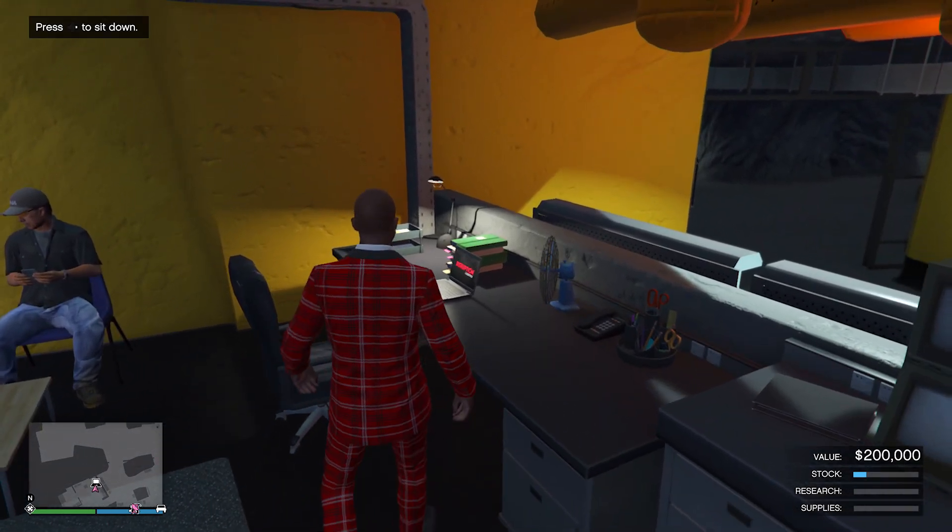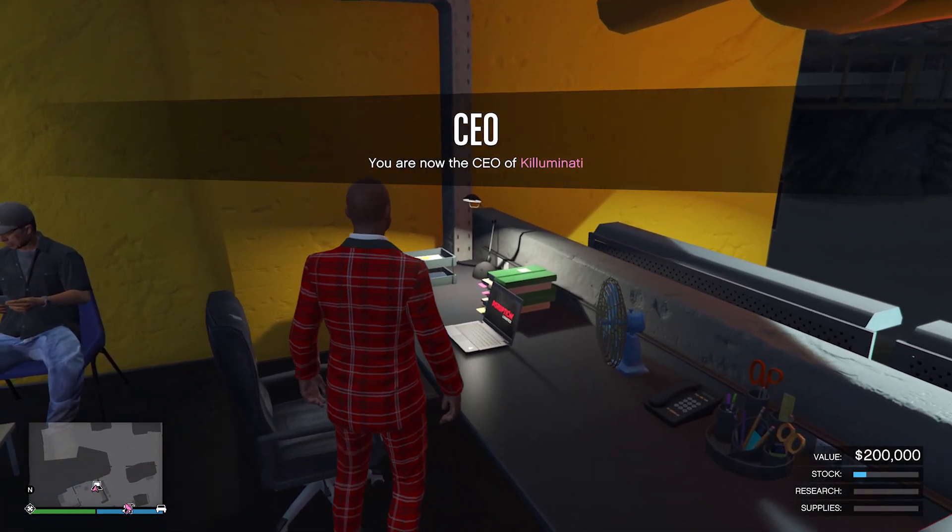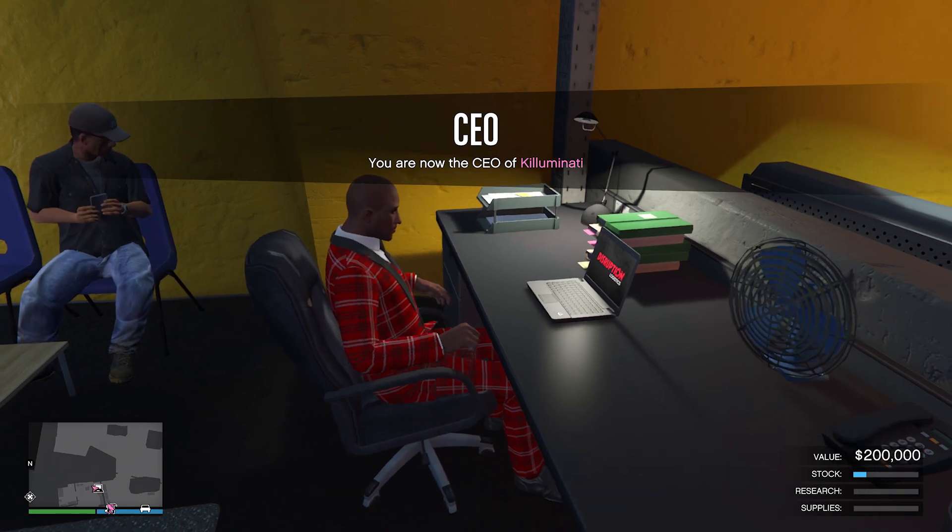When inside your bunker, head over to the computer. To access this computer, you need to register as a CEO or a motorcycle club president.